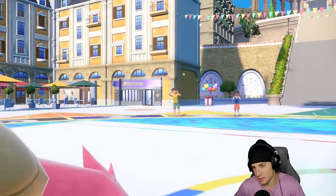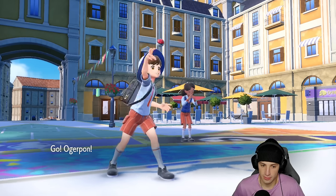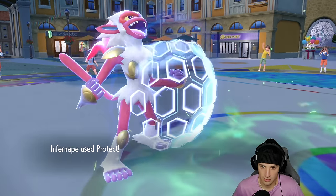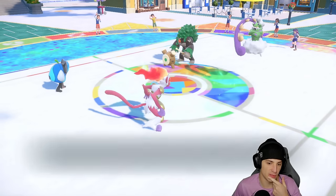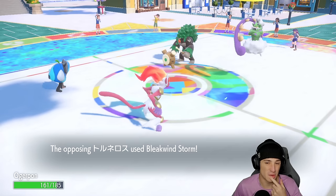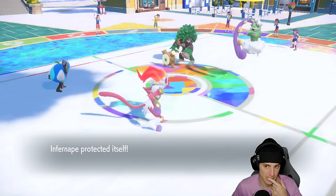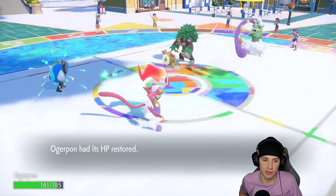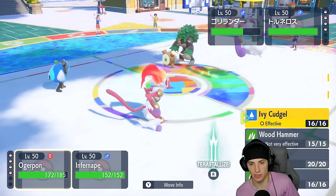The swap of Iron Hands comes out and it could set up a Tailwind. I've got Ogre Pon ready to go. It's Faking Out this slot — not a big deal. He goes for Bleakwind Storm which could be a problem, but Ogre Pon dodged it! Oh my lord! They don't have Tailwind set up, which is pretty massive, and I still have Focus Sash on Infernape.